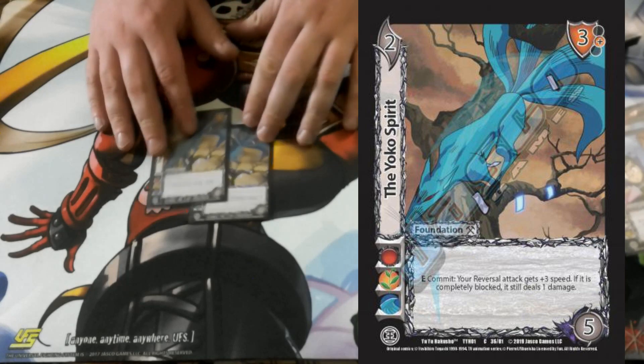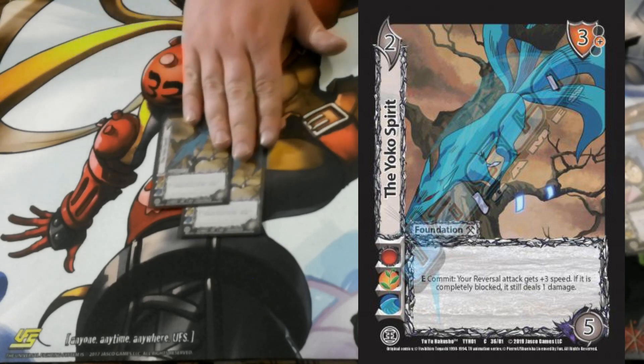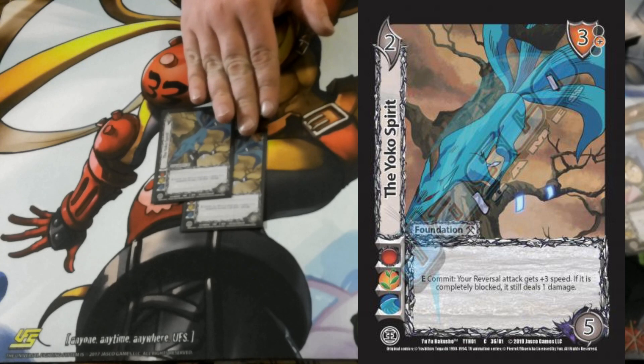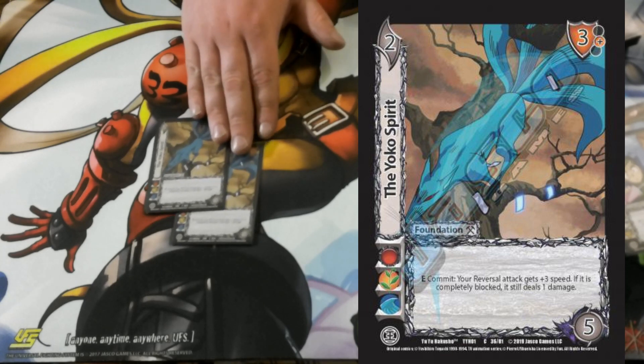This is the foundation I was talking about: Yoko Spirit. It gives your attack plus 3 speed, and if it's completely blocked, the seal deals 1 damage. This is important for Kurama's second response, and it can also work with My Blood Flows Through You.